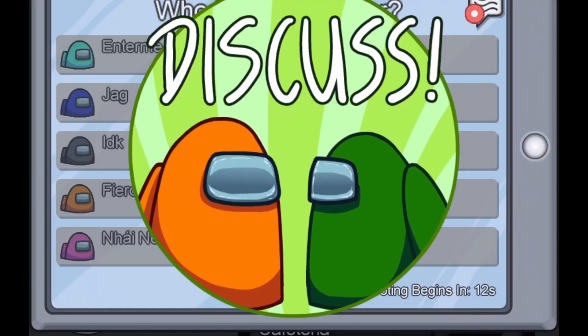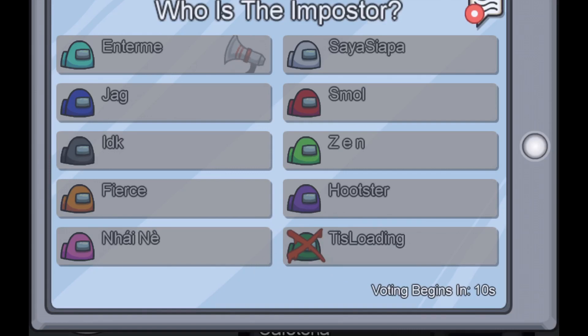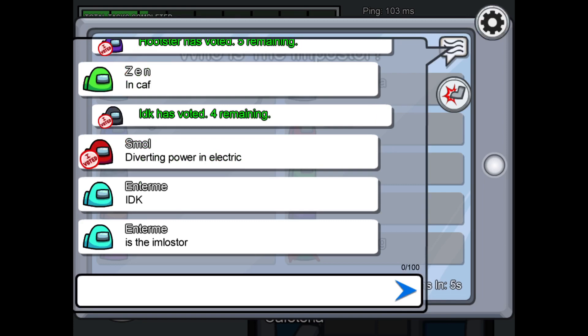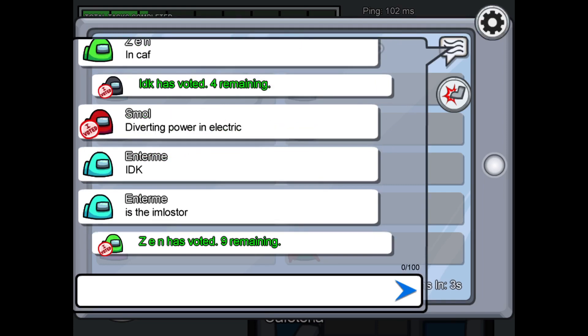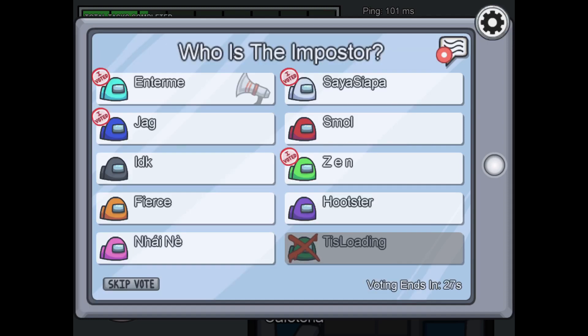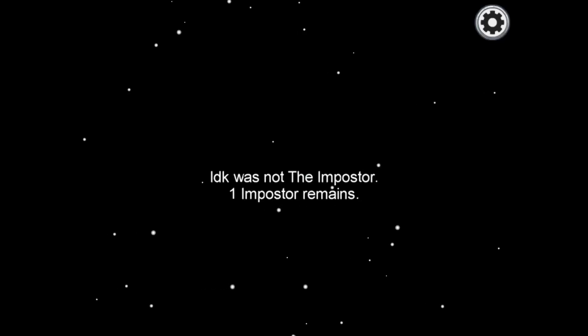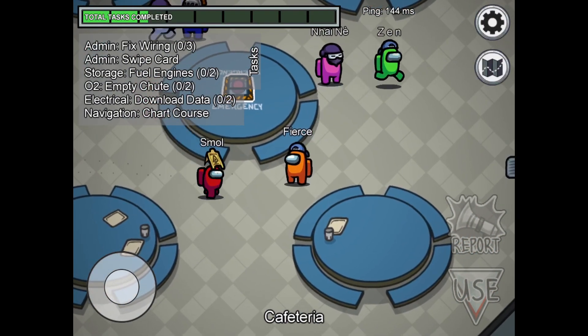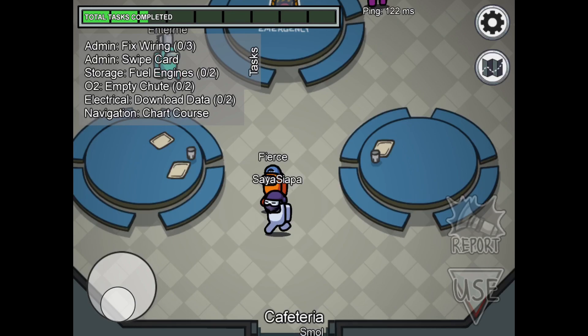We have an emergency meeting, so we're going to try to vote and see who the imposter is. There's a chat over here where you can engage with people and see if you know if someone is the imposter. I'm actually going to skip the vote because I didn't know who it was. The person the majority voted for turned out not to be the imposter, so now we have to wait and try to find the real one.